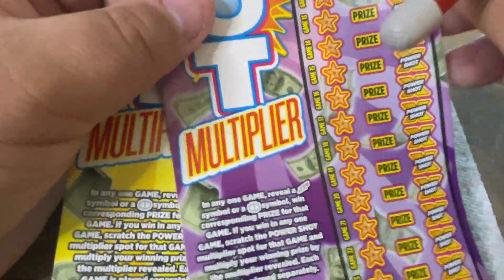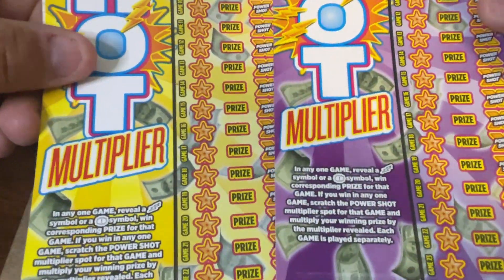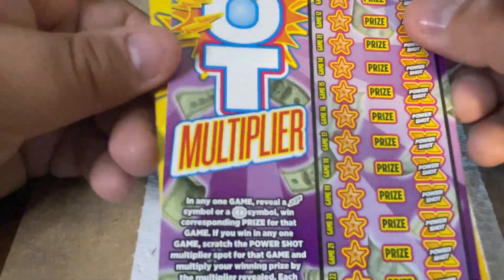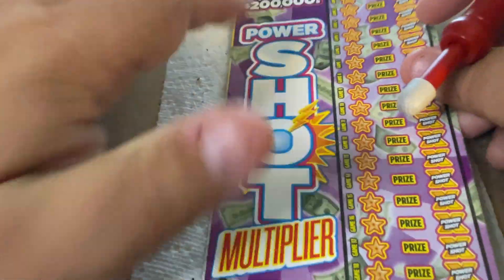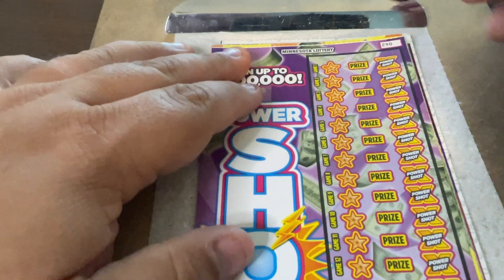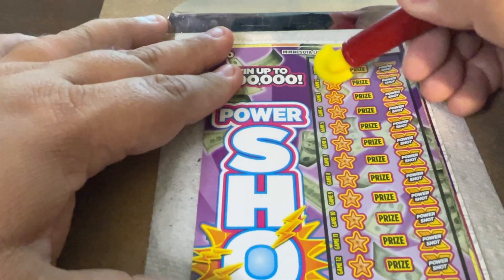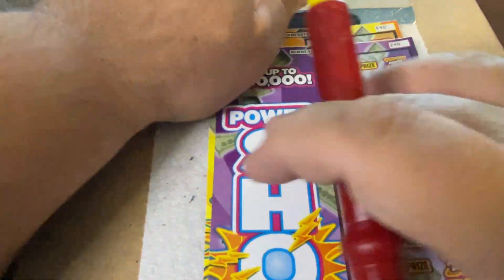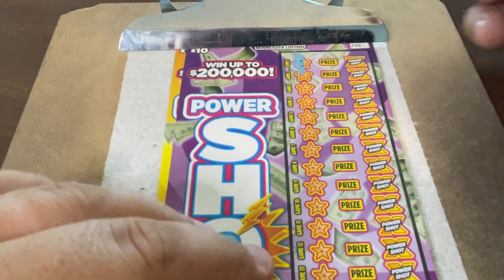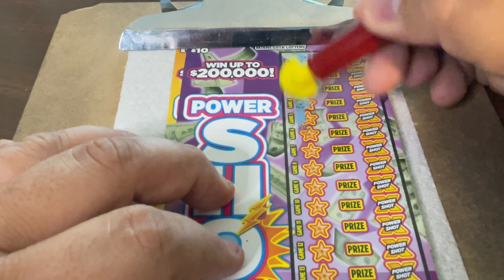I have tickets 42 and 43 - they're different colors but play exactly the same way. Let's do ticket 42 first. Looking for a lightning bolt or a burst with an exclamation point. I'm going to put it under my clipboard so it doesn't move. These are long tickets, so I'm sorry about that. We're going to snow plow straight down looking for those symbols.